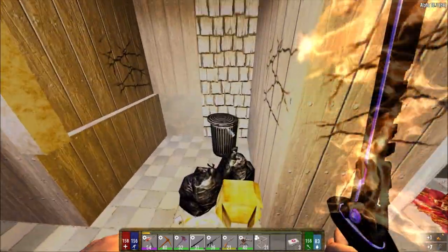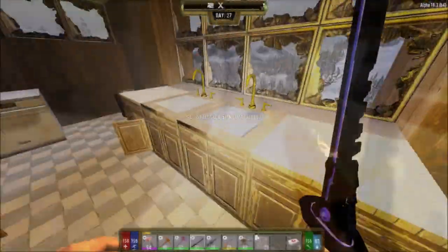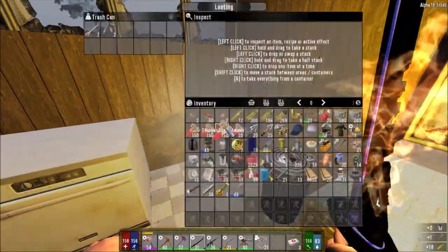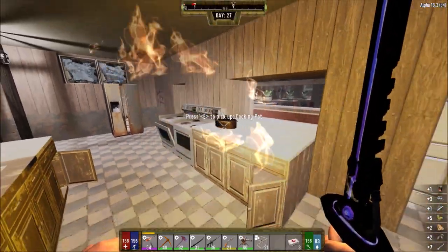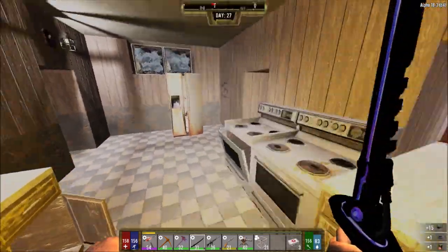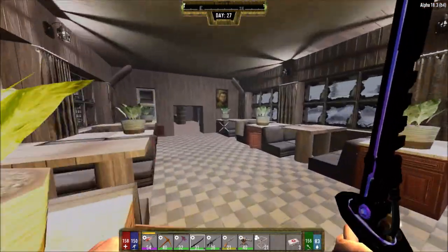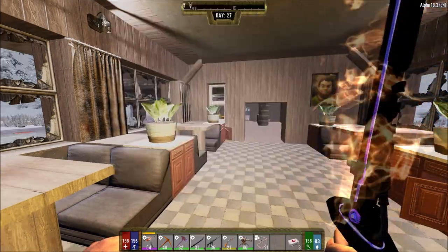I don't think I missed anything — it seems like there might be a little bit more, but it seems to be only kitchen, and kitchen means cabinets, and cabinets means there might be some dye. Although my luck with dye has been really low — I don't know if they're forcing you to make the dye instead. It was once easier picking up dye, but now it's way harder picking up dye than anything else. Nothing's outside, so we can go — we're done with this place.